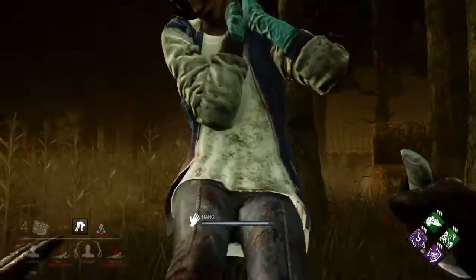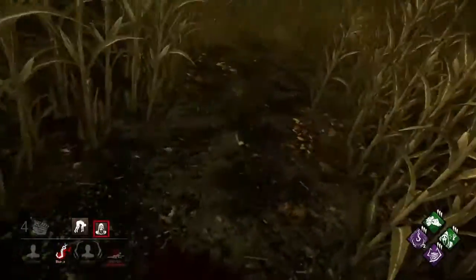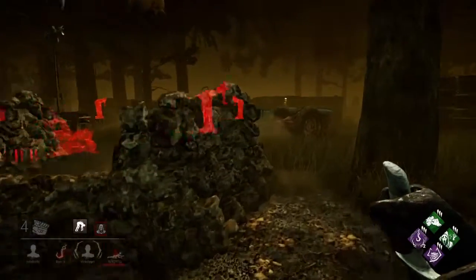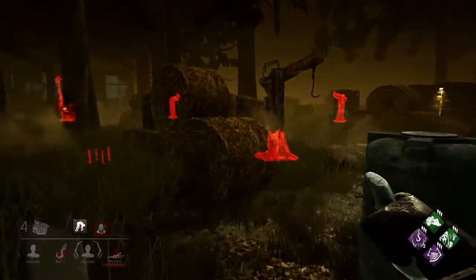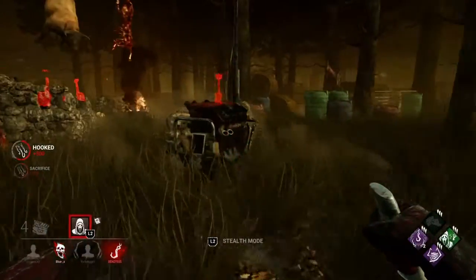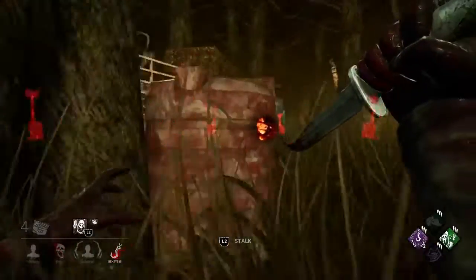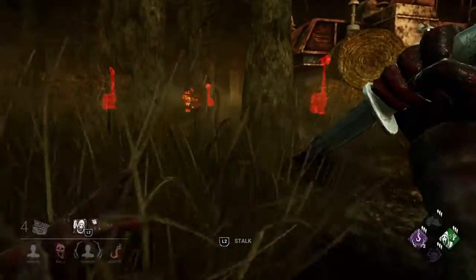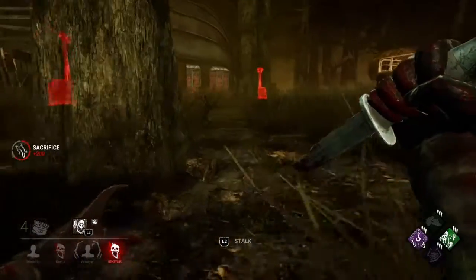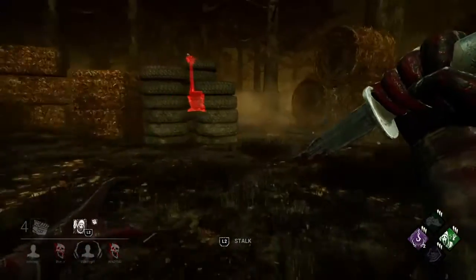This may be dead on the hook for her — yep. And if I can find him — yep, he's dead on the hook as well, I believe. So that's a nice quick start: two down, one generator done. Oh, there goes Hex Ruin. Two down, one gen done. Let's see if we can't sneak up and pull somebody off the generator — that's always fun.